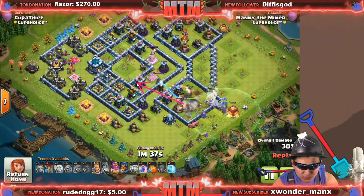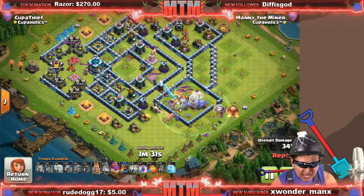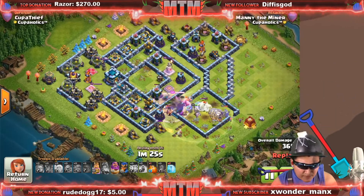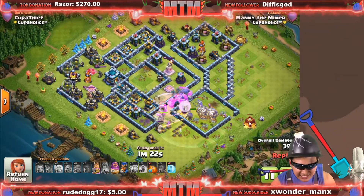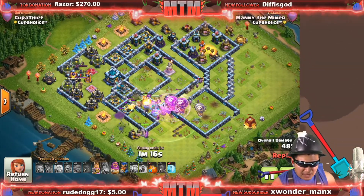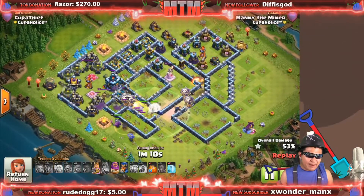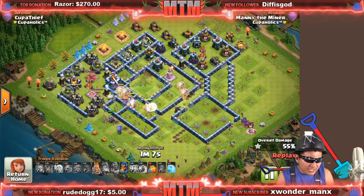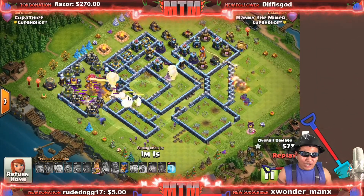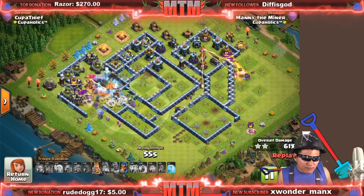Here come the super giants — pay attention — they shred through the walls like butter, that's how OP they are. The queen goes shopping but she's going back in, which is actually amazing. Look how easily the super giants are pushing through the core. We're getting hit by an expo, a scattershot, the town hall — about to engage the clan castle and heroes — and we get through it just fine.